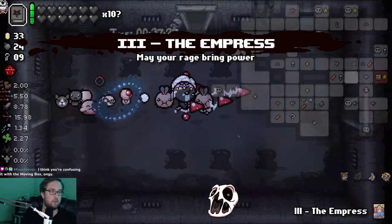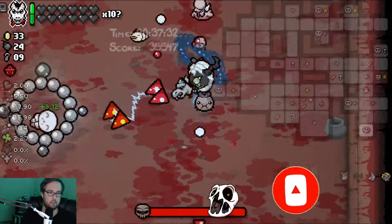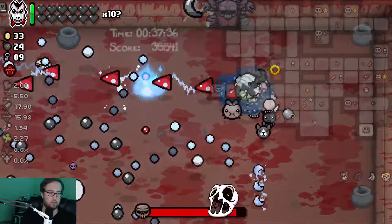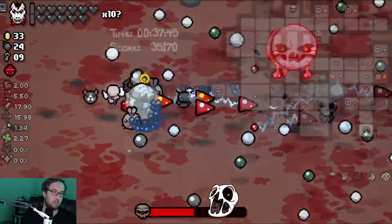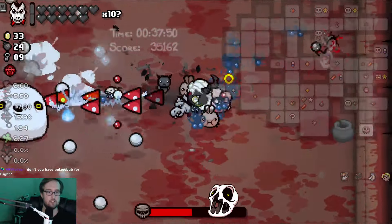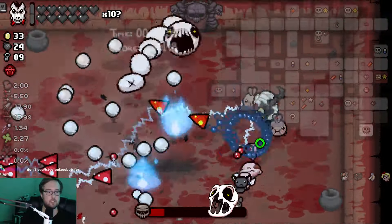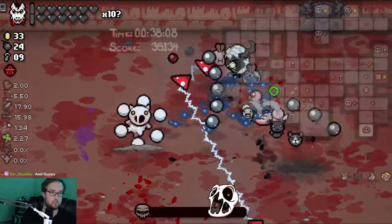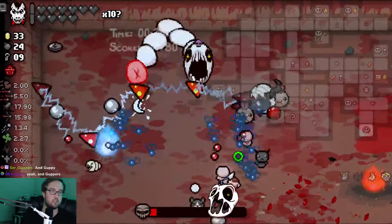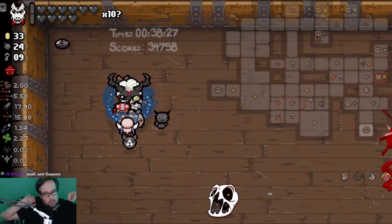I don't want the Strength card - I want the Empress. Strength card turns off my Polaroid, we don't want that. But we do want Empress, and we want double Book of Belial. And we want to find a way to actually use the White Pony on this boss, and I'm not sure how I'm doing that. Oh, there we go - oh my god! That was criminal. How is that use item so good? I don't have Beelzebub for flight - no, I have Guppy, and I have the Pony, and I don't know, maybe something else. GG.